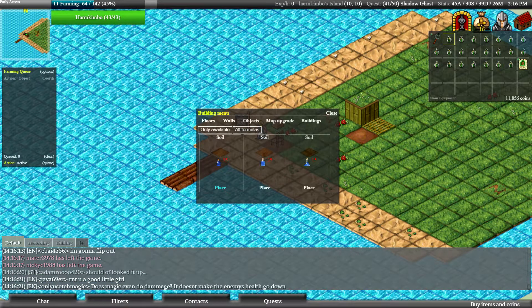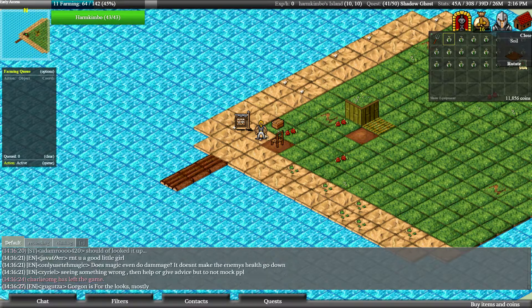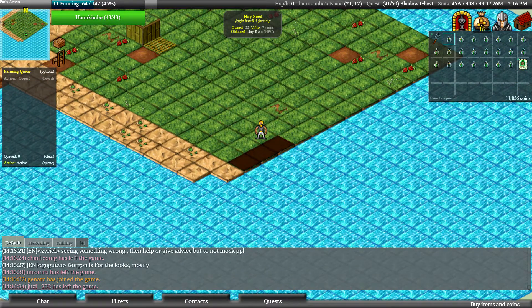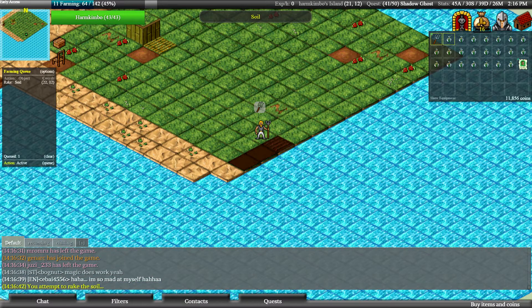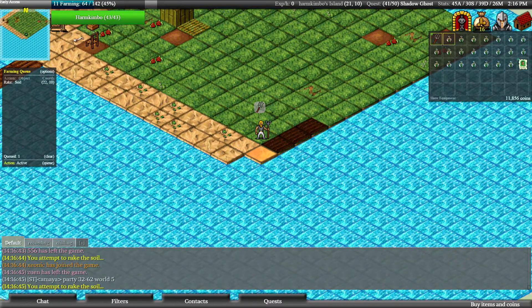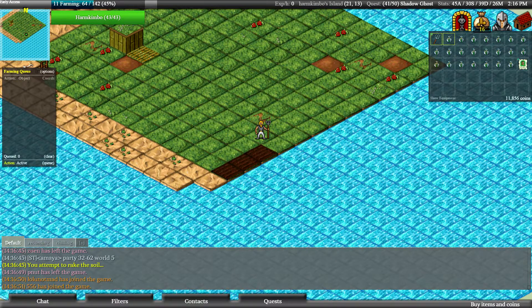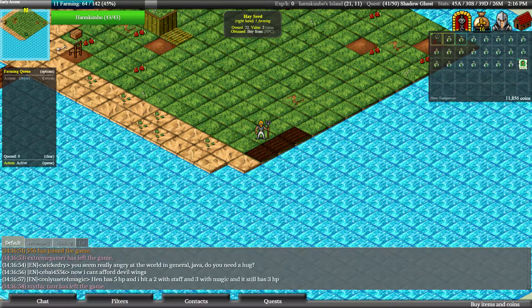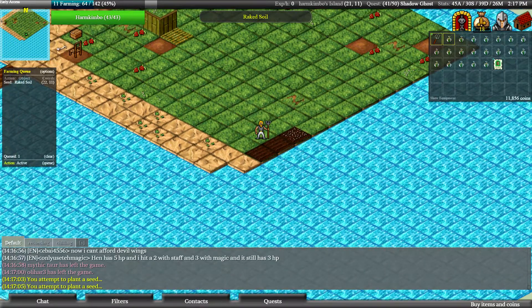Okay, we have the soil tiles — let's place one and make a little garden over here next to the water. You need to rake it first before planting. Also, I read on the wiki that you can't walk over these soil tiles, so don't place them in a patch of nine by nine or three by three because you just can't reach the middle one.